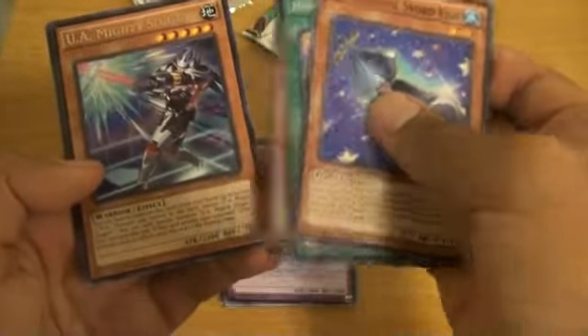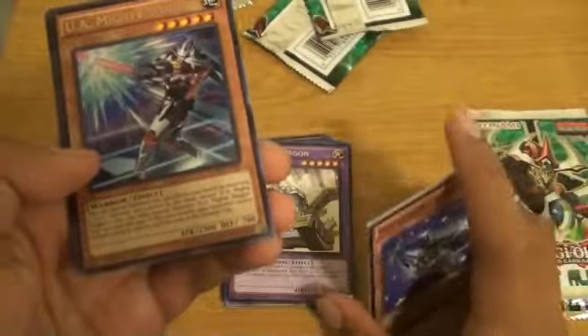Cover card. UA — Ultra Athlete — Mighty Slugger, just a Slugger, and Shadal Hedgehog.